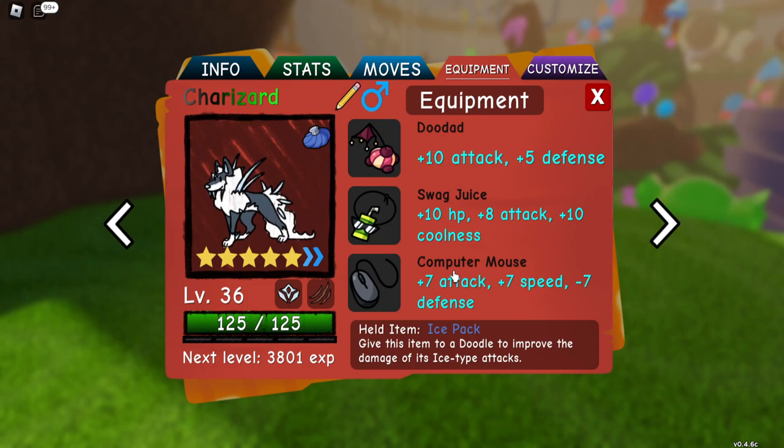If you look at it, say my Wolfrease has Ice Pack and Globby has Ice Pack — if I go to do a competitive match, it won't be allowed because of item clause. Equipment doesn't work that way. Every single doodle could have the exact same equipment, it's absolutely fine. So if you've got six doodles, you're going to have 18 pieces of equipment. You need to understand what each does and how it benefits your doodle.